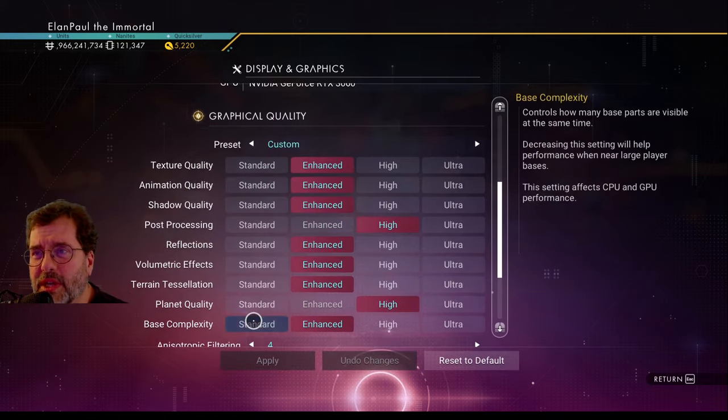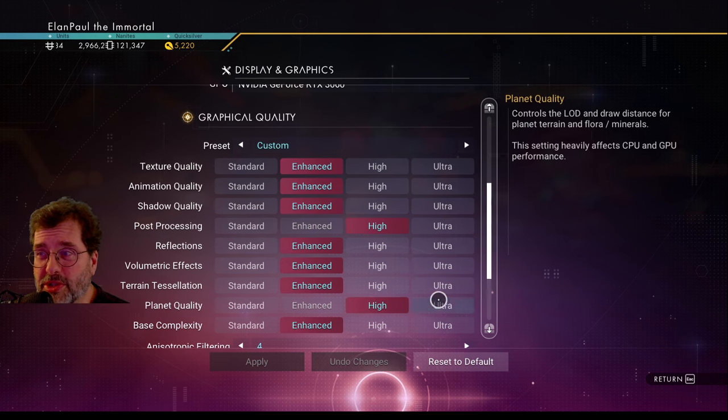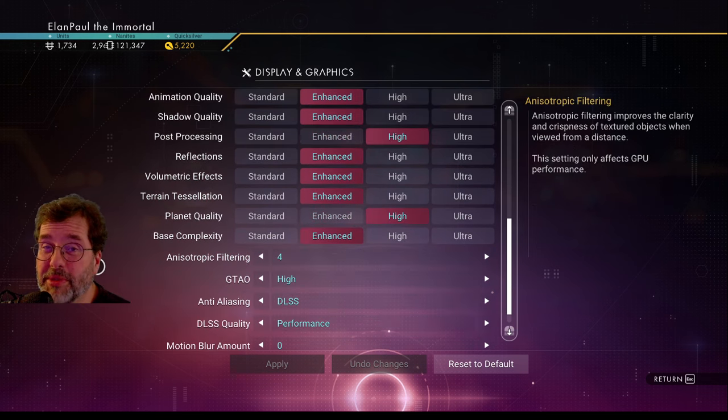For quality, I have everything set to enhanced except post-processing and planet quality. I really want the planet quality higher so I can see things on it — I do a lot of permadeath no-starter-ship challenges, so I like to see as much as possible from a good distance. I can run it in ultra but it slows things down a little. Even the 3060 has some trouble with it — it's probably the processor choking up.